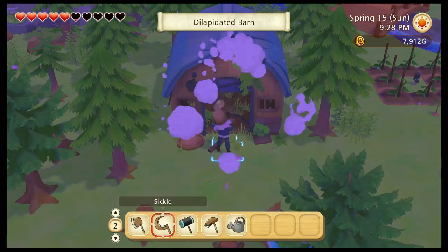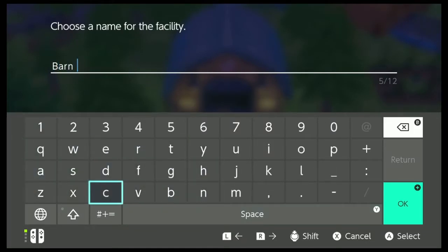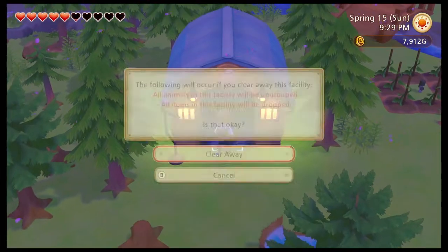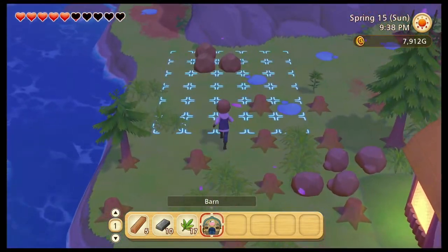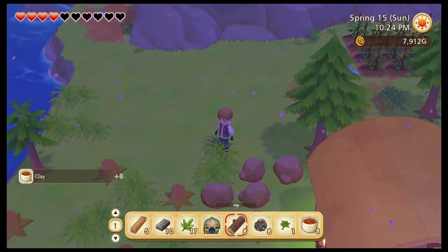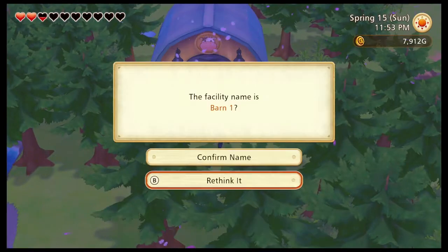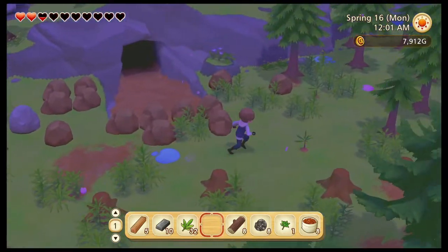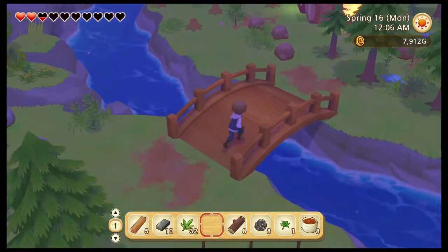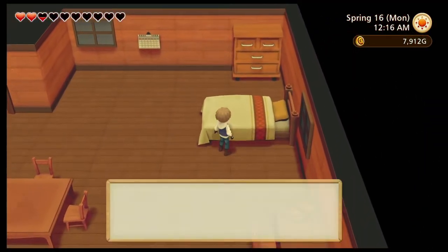All right, now we have enough to repair this barn, which is rad. We'll just name this barn one. Let's put it back here. Now that we got the barn moved, I think it's out of the way enough so we can use this entire area for crops, which is exactly what we need. Now it's into a new day and I need to sleep ASAP before I pass out. Here we go — to save the land.